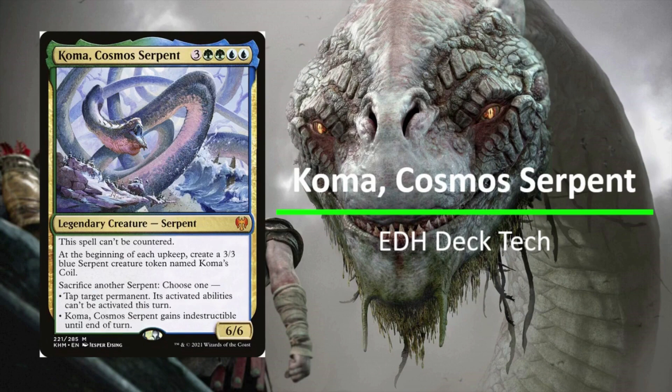Coma the Cosmo Serpent is inspired by Norse mythology and the Midgard Serpent called Jormungandr. It has some amazing abilities: first, this spell can't be countered — which is important when you're ramping into a seven mana spell. At the beginning of each upkeep, create a 3/3 blue Serpent creature token named Coma's Coil. You can also sacrifice another Serpent to either tap a target permanent and prevent its activated abilities, or give Coma indestructible until end of turn.